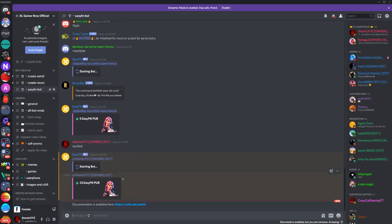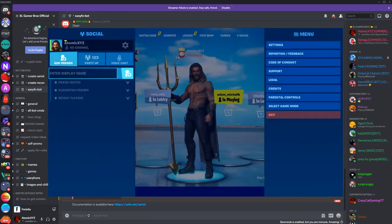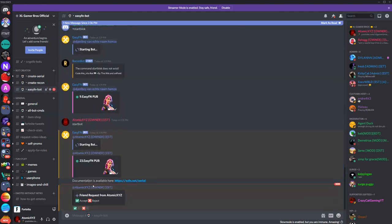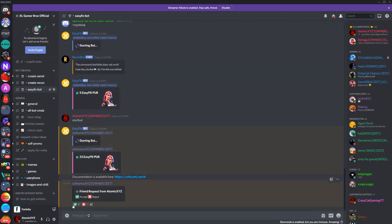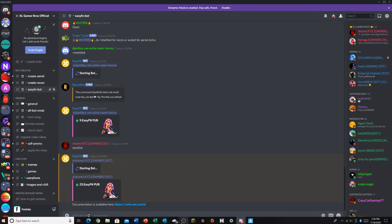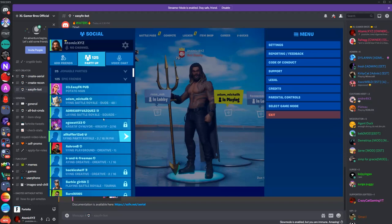Then you go over here, copy this, go into your Fortnite — and this will work on your phone as well, or on Xbox, PS4, every single platform. Just type enter and it sends it. Then in this exact same channel just click accept, and there you go — it's your friend now. Just head back into Fortnite and accept the friend request.